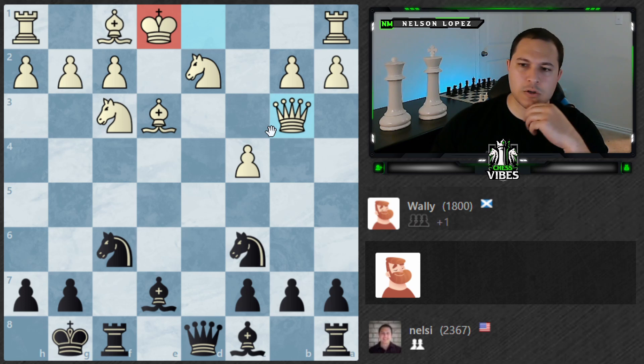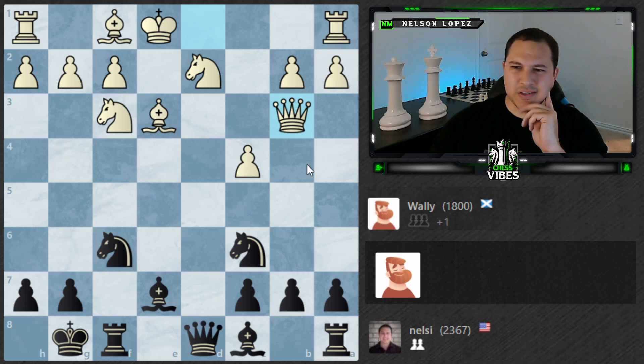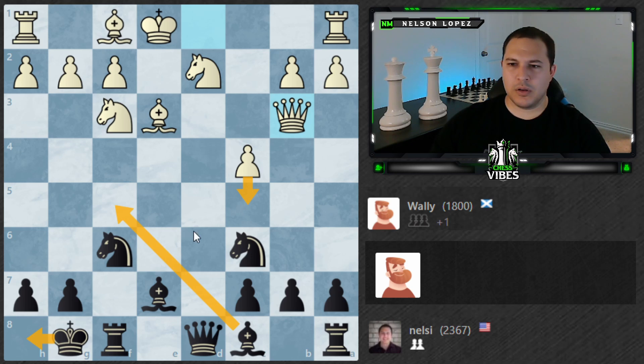I don't want to play passive with like Rook b8 or b6 — that just looks really bad. If I go there, c5, I'm not worried, I can just slide the King over. Bishop f5 looks pretty strong. I want to go to f5 because I really want to control the square and follow up with Knight b4 to try to see what we can do here. So let's go for that.